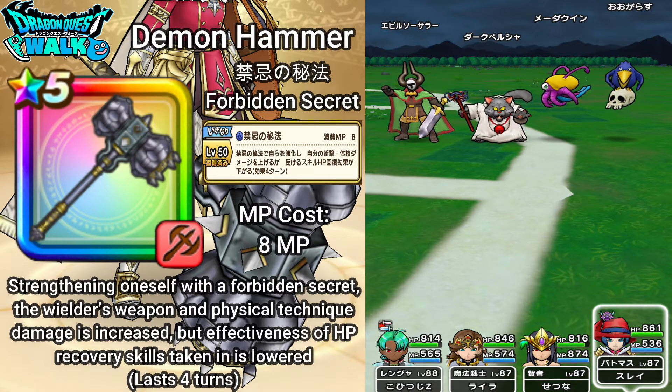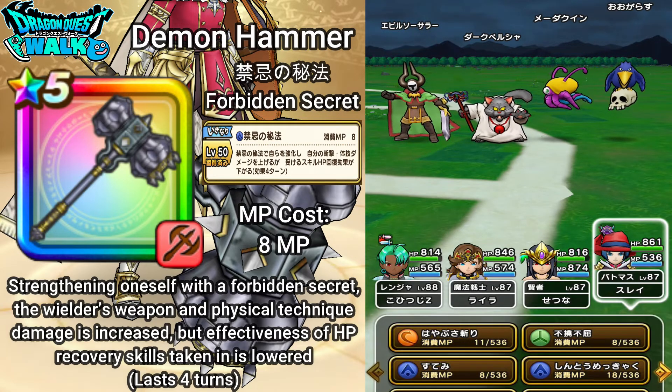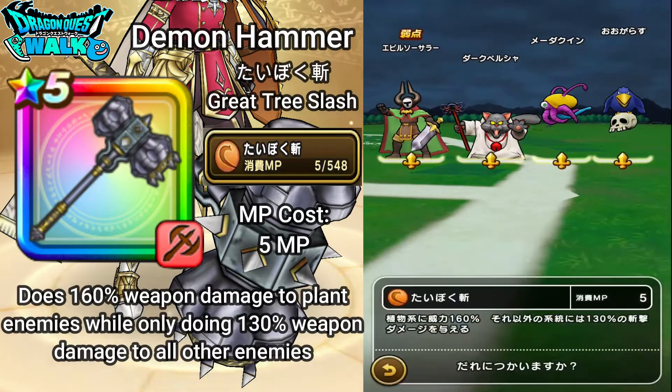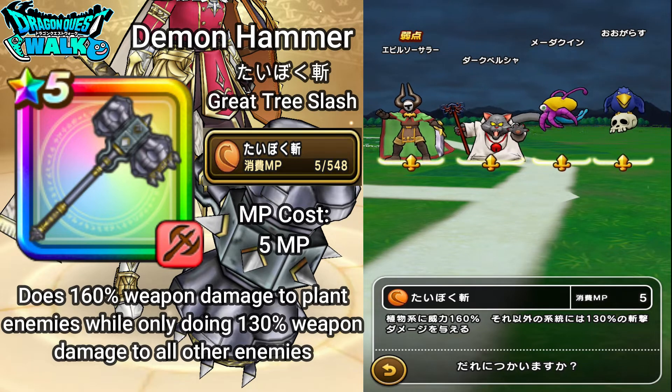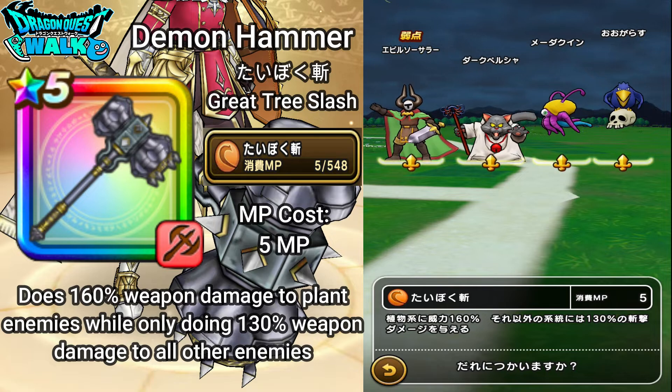Pretty much this gives me a pretty big boost. Now the first ability for this weapon is one we've seen before — it's going to be Taiboku Giri, which is Great Tree Slash. This costs 5 MP and does 160% weapon damage to plant enemies, while only doing 130% weapon damage to all other enemies. So it's going to be like this.